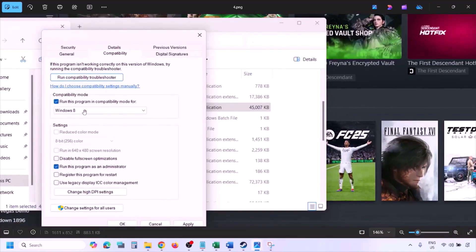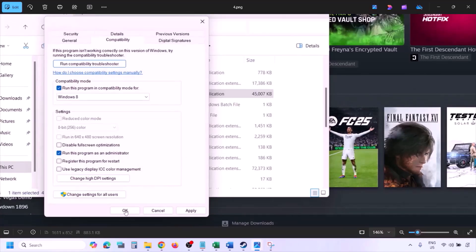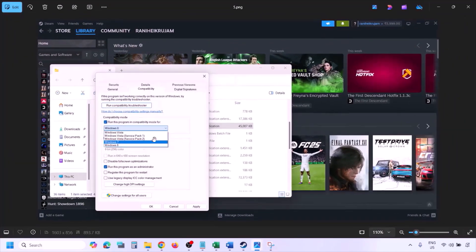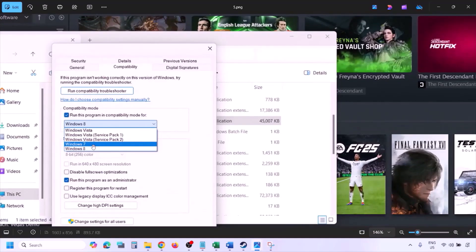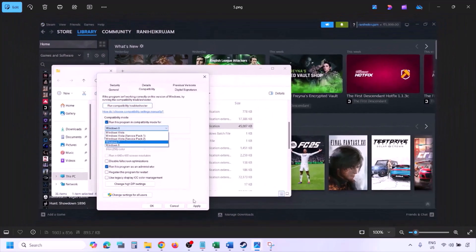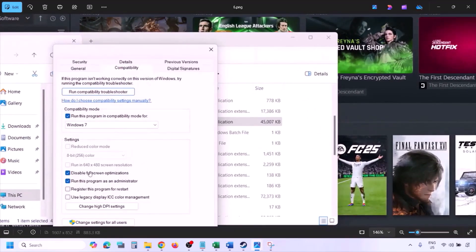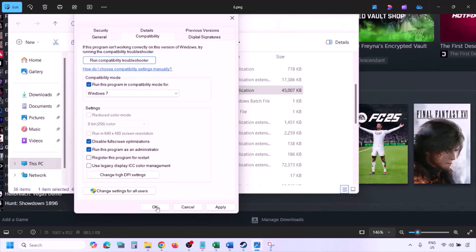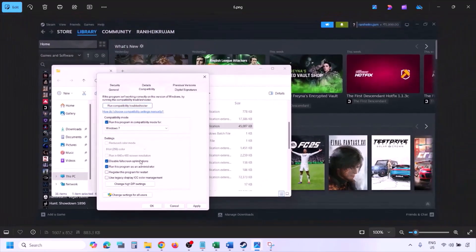If still not working, put a check on the compatibility mode box and select Windows 8 from the drop-down, hit Apply and click OK, then launch the game and check. If still not working, select Windows 7 instead, hit Apply, click OK, launch the game, and check. Also try checking 'Disable fullscreen optimization,' hit Apply, click OK, and check.